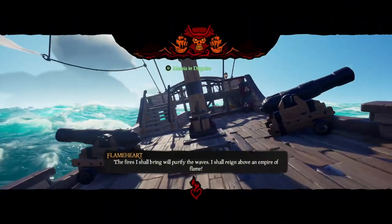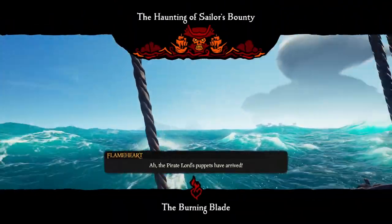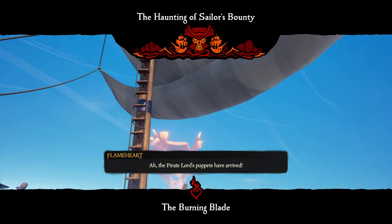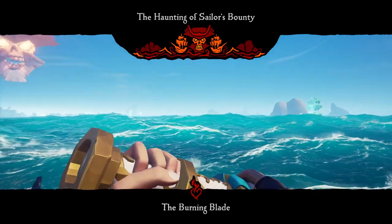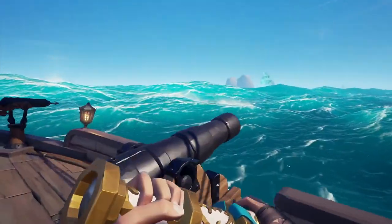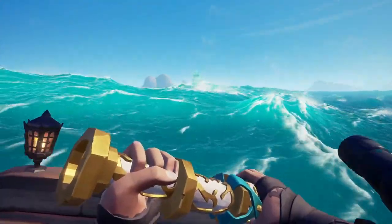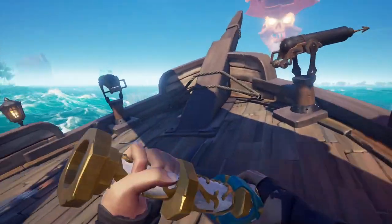When you're at the event and somewhat close to the ghost ships, what you're going to want to do is sail with half of your canvas up. This will give you way more control of your boat, and the Flameheart ships actually travel at the same speed as a sloop at half sail. You're not going to be zooming past the ships, but not moving at a pace where the ships zoom past you.